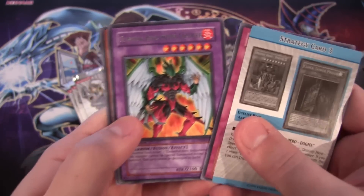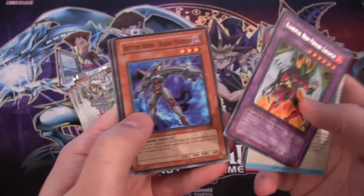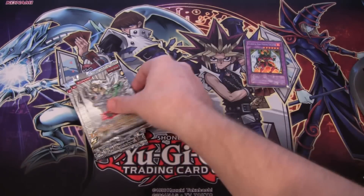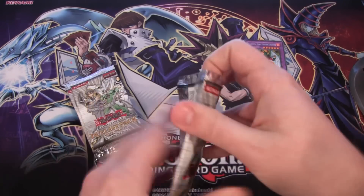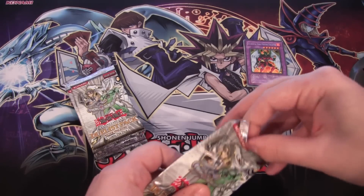D-Shield — that's kind of neat. And we have Elemental Hero Phoenix Enforcer. That's a good rare. I remember trying to get a bunch of those back then when this first came out. Always hunting those Elemental Heroes. For some reason I always had good luck getting Shining Phoenix Enforcer though.